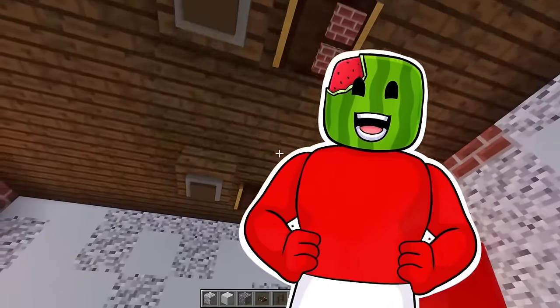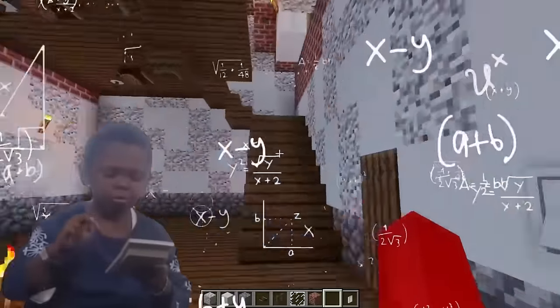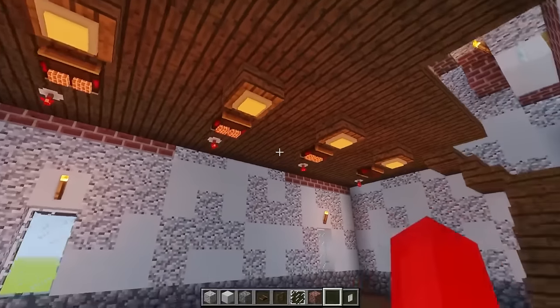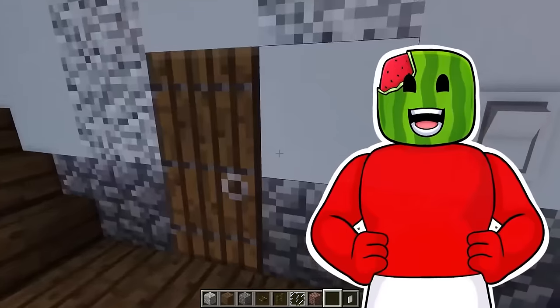This is awesome! And now, if my calculations are correct, when I press this light switch, the light bulb should turn on! It's working! Now it's time to build the garage. It's gonna be awesome.